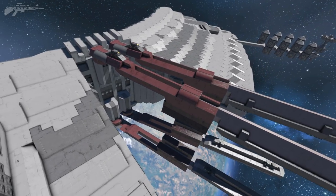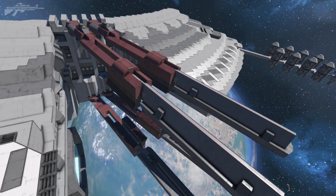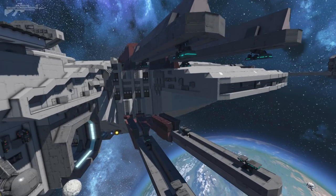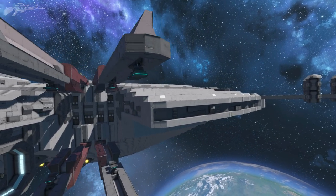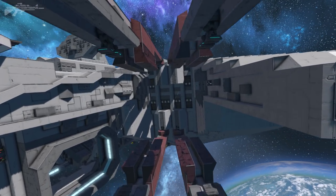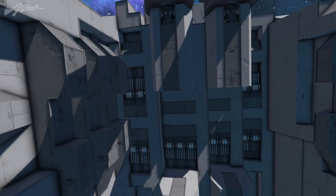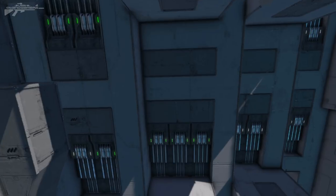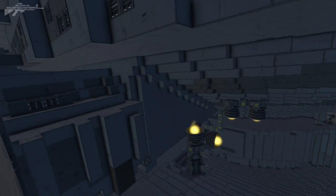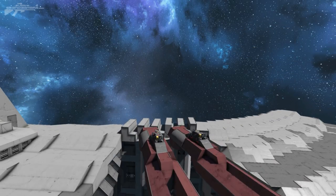This is where it gets interesting — we've got arms that extend out from the shipyard. You can imagine these clamping onto larger vessels to repair them and stop them from drifting off into space when they have no power. Coming closer, there are stairways, more detailing, and blast doors that can be activated to send out repair drones. Sadly the interior on this side has no detail, but maybe it'll be added in the future.